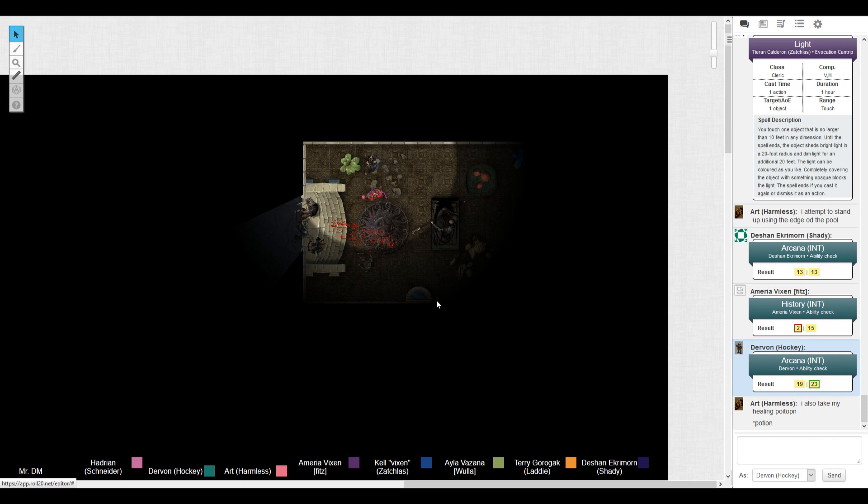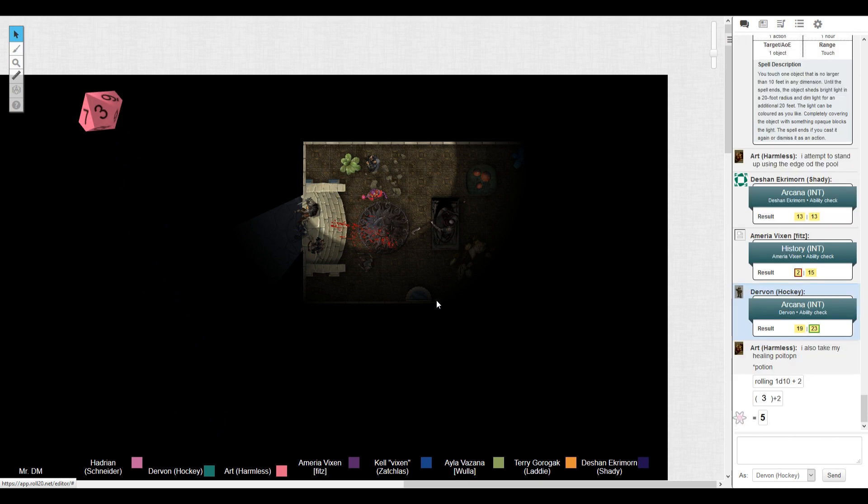When I fell through the hole, did I still have my torch on? You fell into the water, so you don't have your torch. Art, roll a 1d10 plus constitution. You heal for five. You're still — your leg is still kind of hurting, so you have difficulty walking. That's why I bound it with a stick and will use my sword as a crutch. That will keep it stable but you still have difficulty walking.